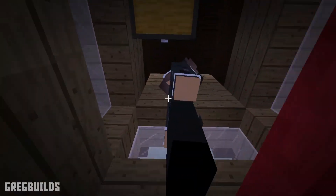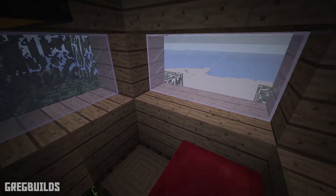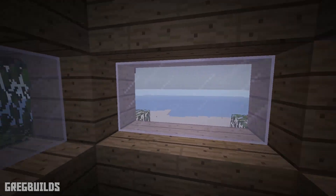This survival house has a bed and a small chest inside. This build is broken down into 3 steps, and without further ado let's start the build.